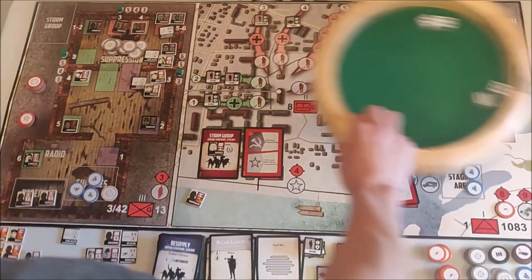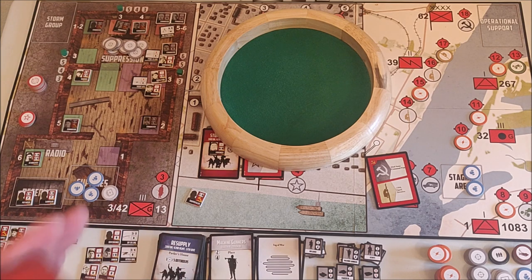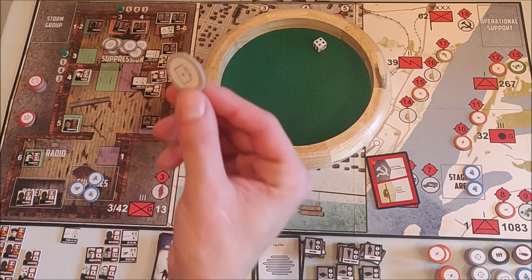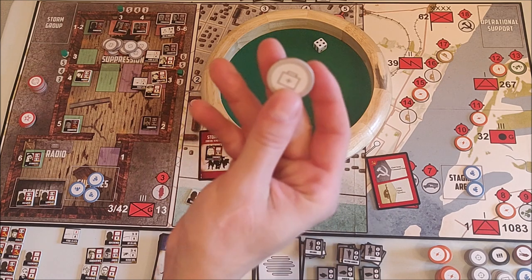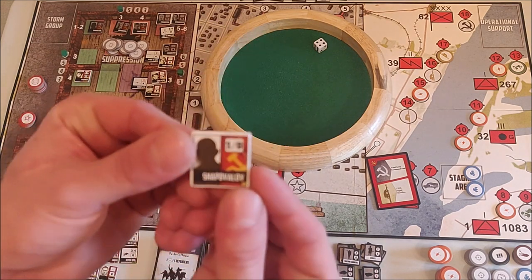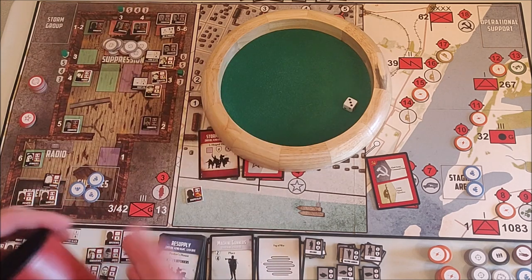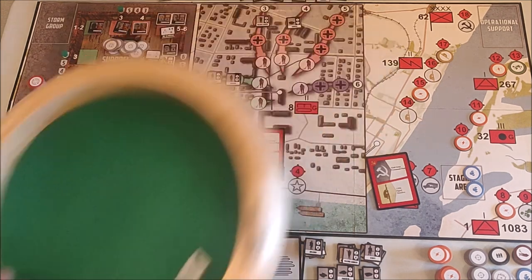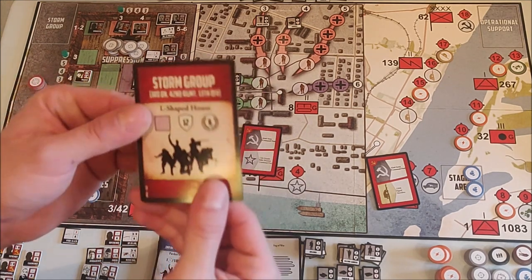I roll one die per participant — one to four they are KIA, five to six they survive. Rolling for Voronov first — he gets a four, he is dead. I can use a medkit to save him, and that's what I'll do. Rolling for the next guy — same rules, one to four dead, five to six survives — I get a three, meaning he is KIA. But I do get six victory points from the storm raid.